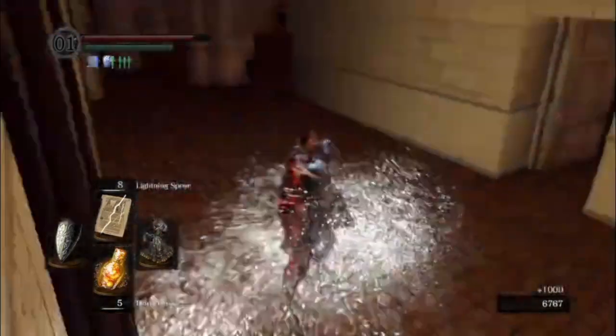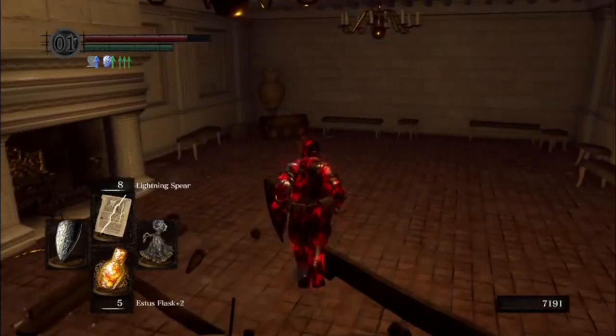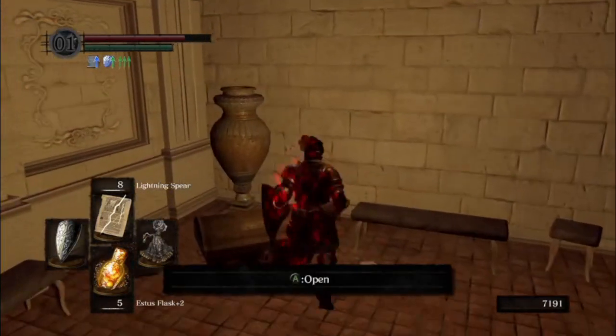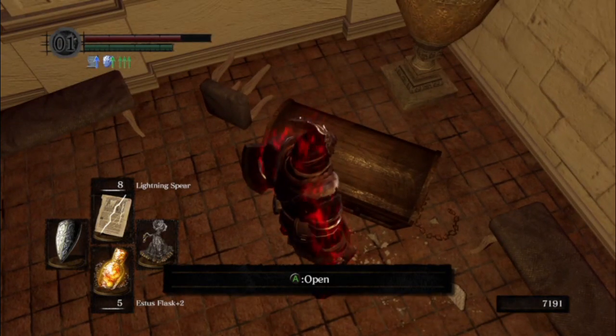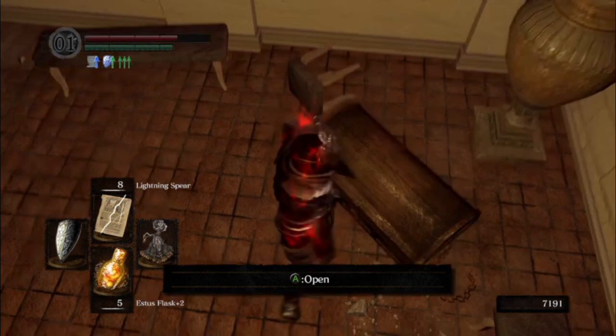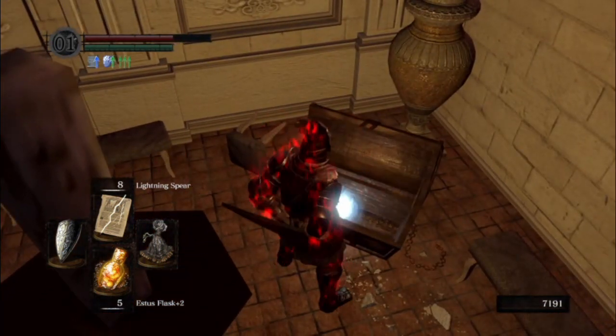Silver knights are the most difficult to deal with because they leave their shield up, which greatly reduces your lightning damage. For all these chests, remember: look at the chain to the side and make sure it's curving backwards — that's how you know it's not a mimic. I think there are two or three mimics around here.